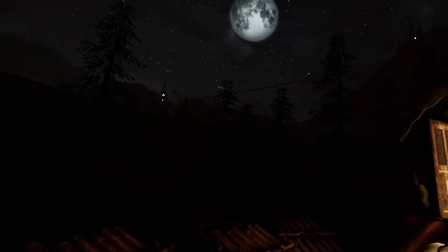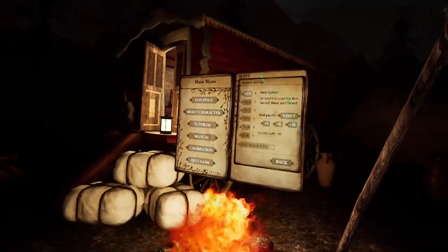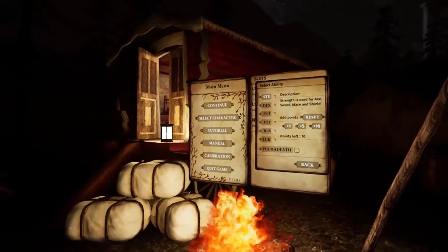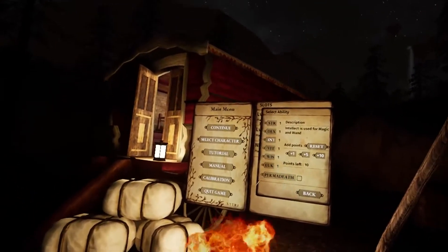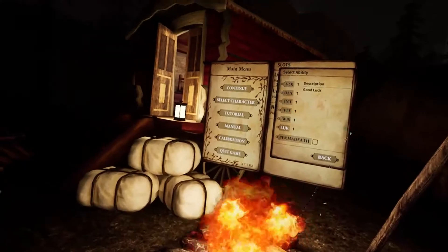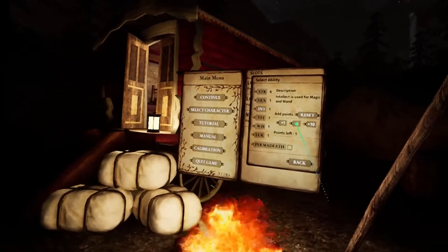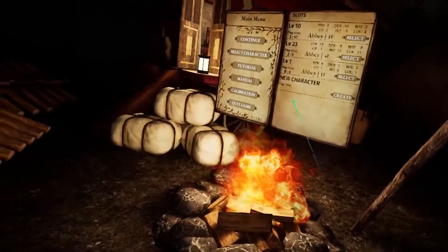As you can see it's got attributes, it's got a skill tree, and new weapons are available. This is still early access. When we create a new character you can see we've got our attribute system here. We start off with 10 points — you can put it into strength, which is used for swords, maces, and shields; dexterity is for daggers, bows, spears, and bucklers; and intellect is for magic and wands.